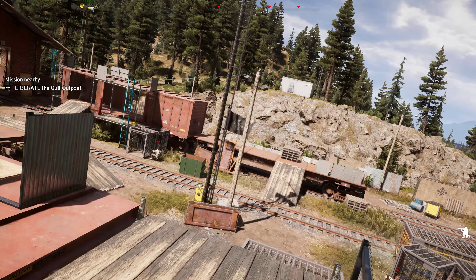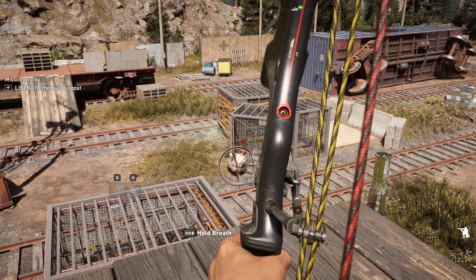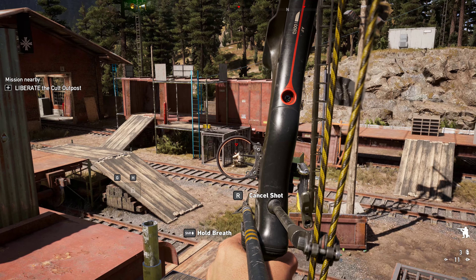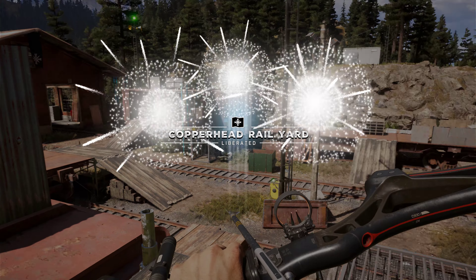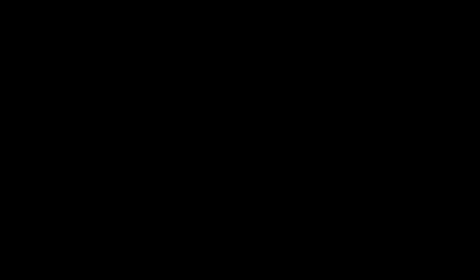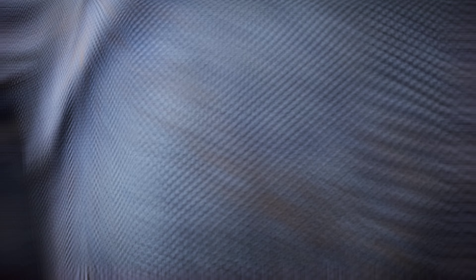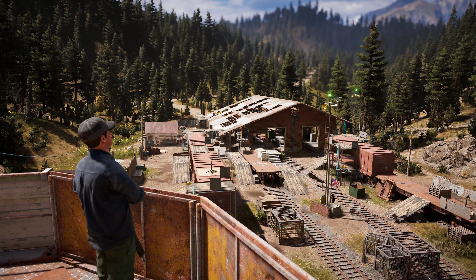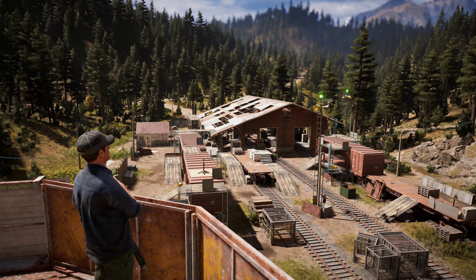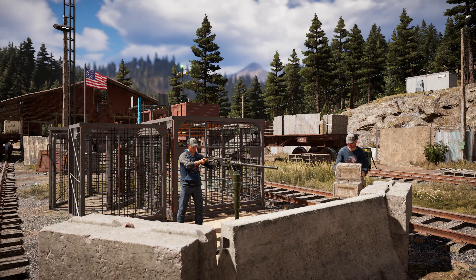Come around this way and make sure you have your bow and arrow pulled out. We're not going to mess with that cougar — come back up here. Pull out your bow, shoot this guy first, then shoot this guy next. And there you have it.